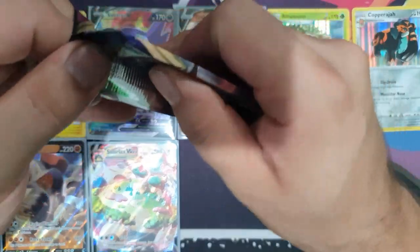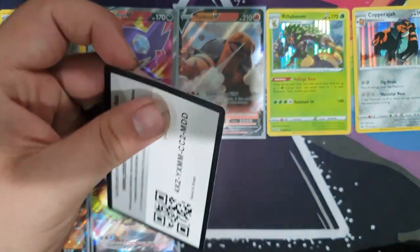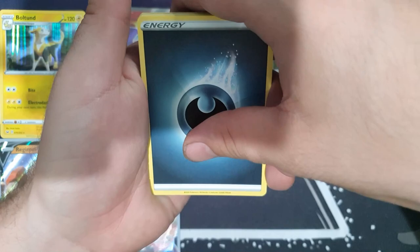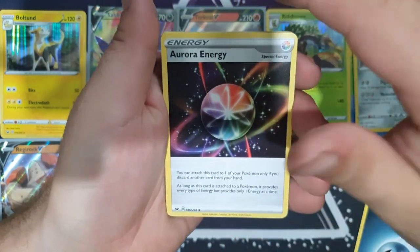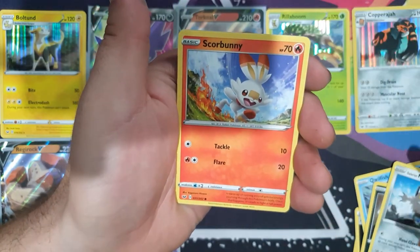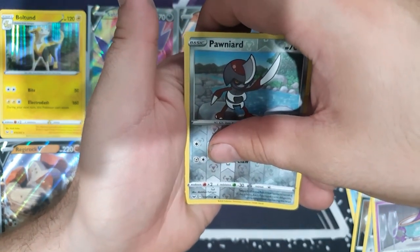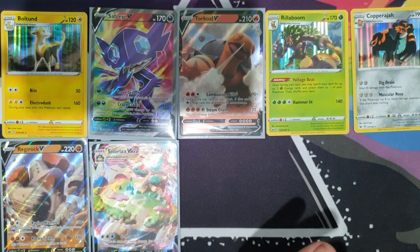Last pack — let's see if we can pull some last pack magic. Darkness Energy, Aurora Energy — I really like these special energy cards with the bigger artwork on top. Chinchow, Corviknight, Meowth, Scorbunny, Sinistea — reverse holo Pawniard — and with the last pack, you guys will see the pull before I do. Starting from now on, last packs you see it before me. It turned out to be an Orbeetle.